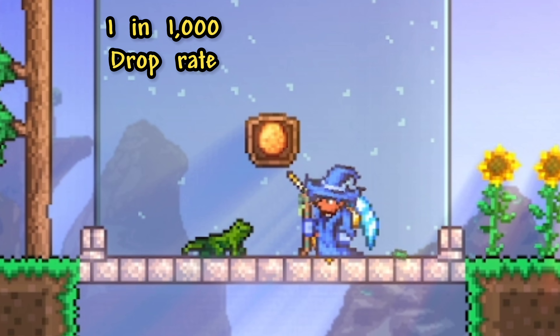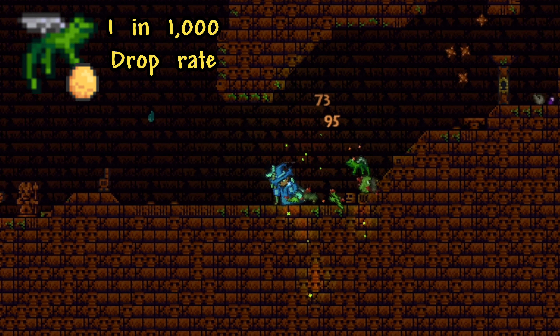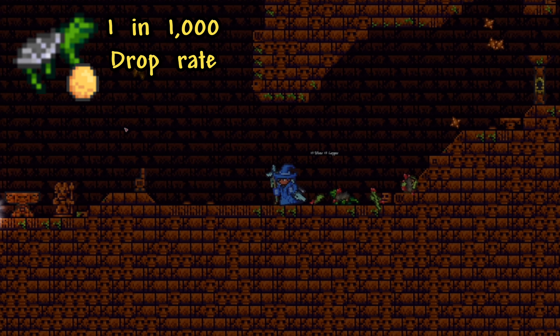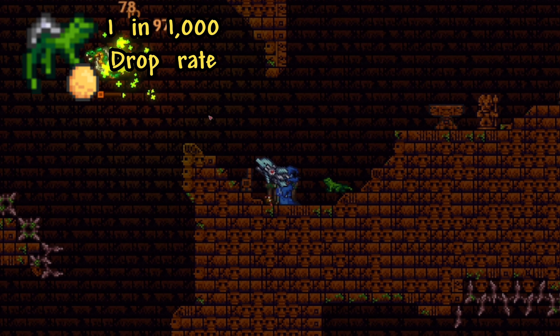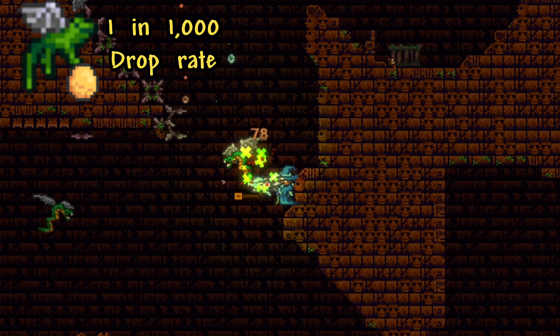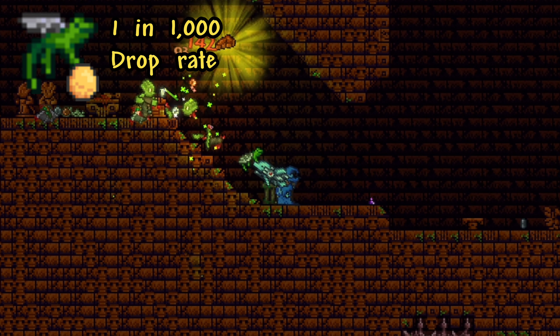Besides that item, the other 1 in 1000 drop rate item is the Pet Lizard, and it's not as easy to get. The Lizard Egg item can only drop from the flying snakes and lizard enemies in the Jungle Temple. So if you wanted to get your hands on this item, you will most likely have to do some farming, or be extremely lucky the few times you need to be in the Jungle Temple.